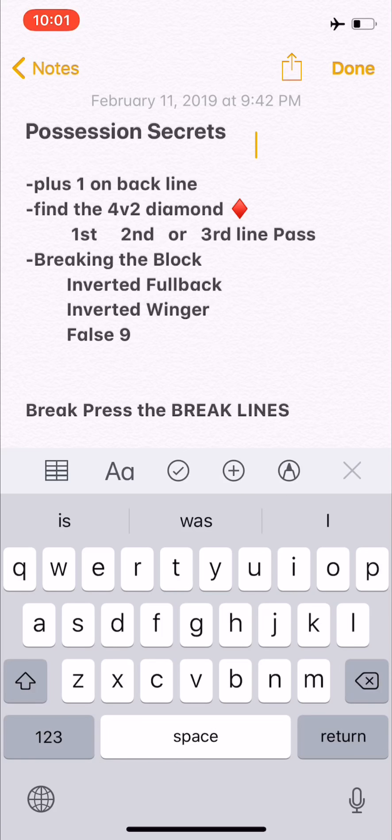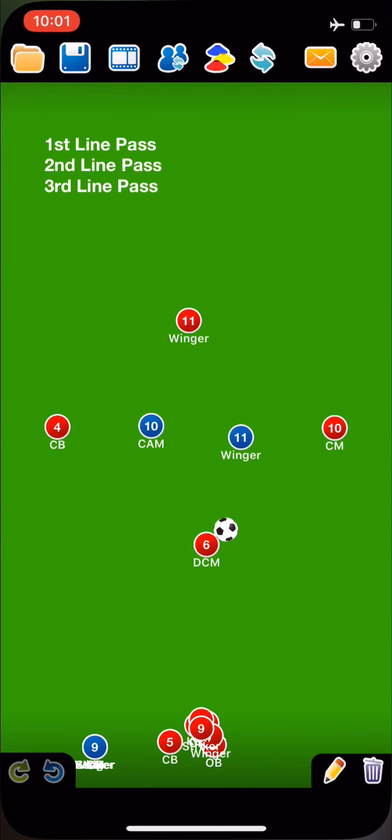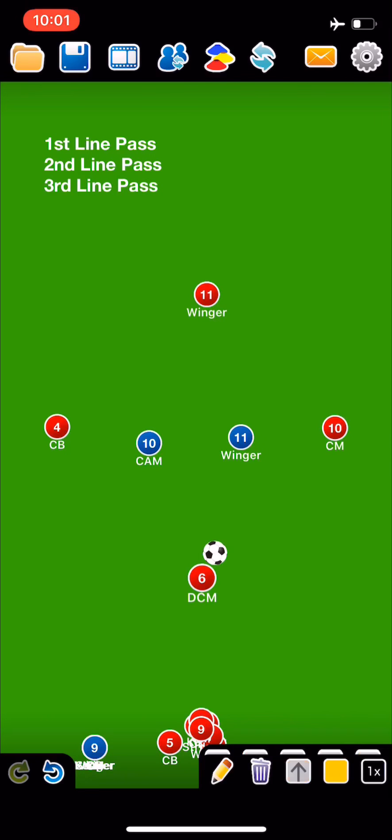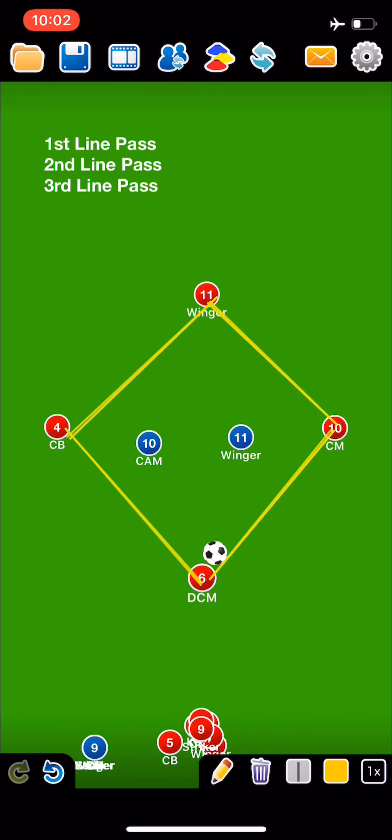Say you have a 2v1 — one striker versus two center backs — and you're able to go through. How do you actually pass the ball through the other team as they're hard-pressing you? You have to find the four v two diamond on the field. Here it is — the 4v2 diamond — a staple of possession.